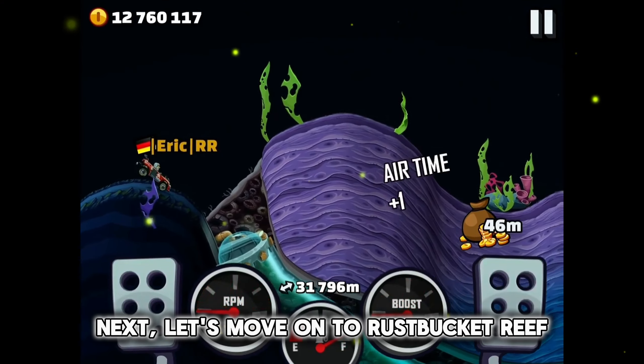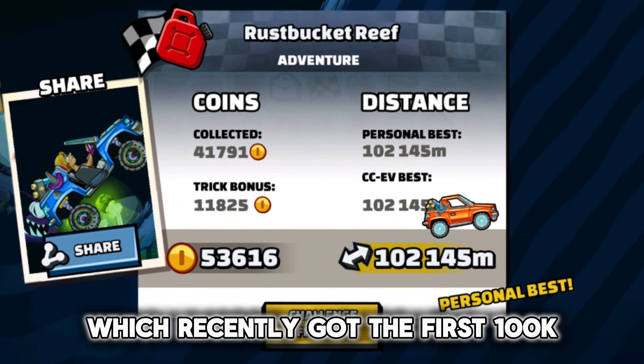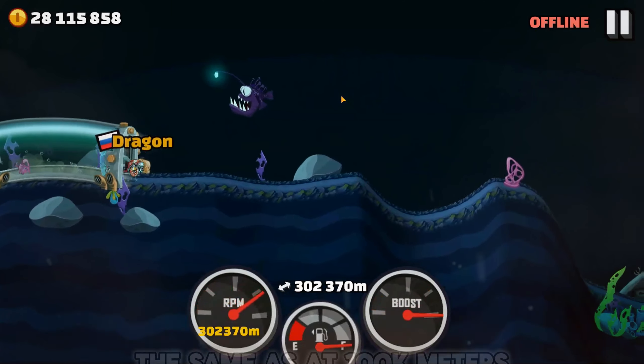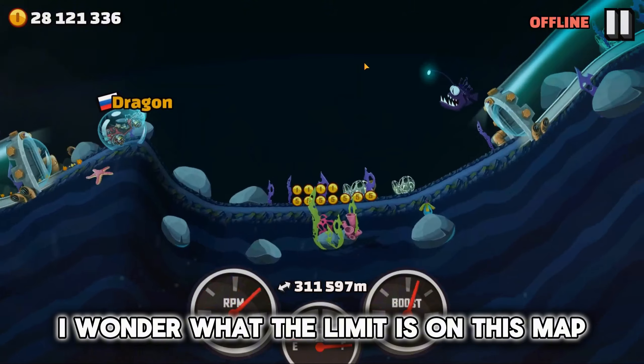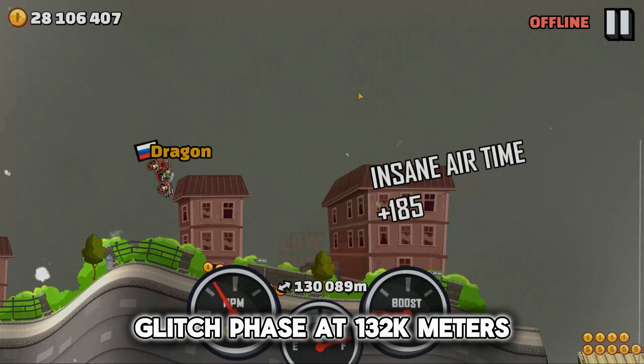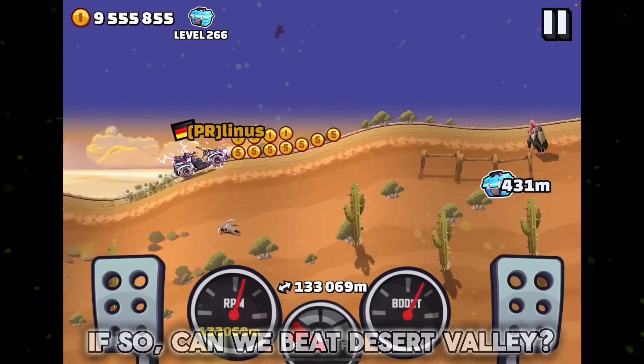The background color has also changed. Next, let's move on to Rustbucket Reef, which recently got the first 100k. The map at 300k meters looks completely the same as at 100k meters. Because of that, I wonder what the limit is on this map. Will we be able to reach the second glitch phase at 132k meters? If so, can we beat Desert Valley?